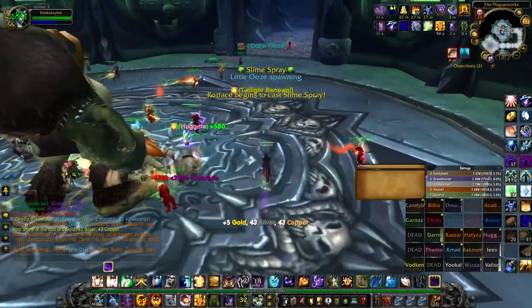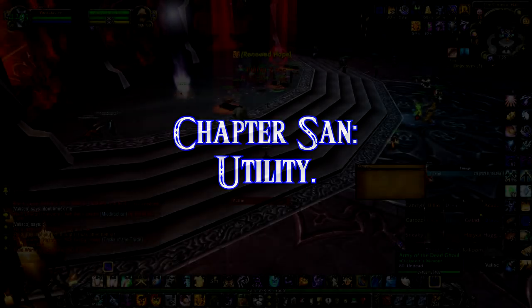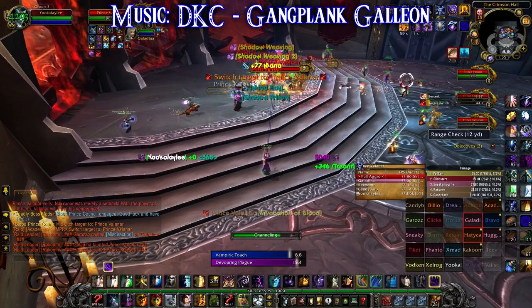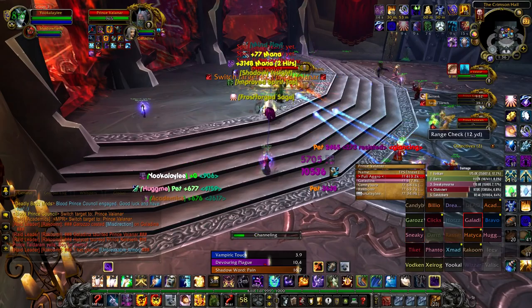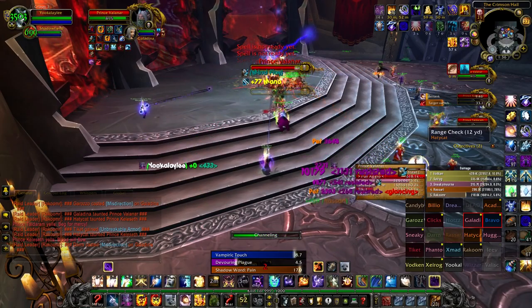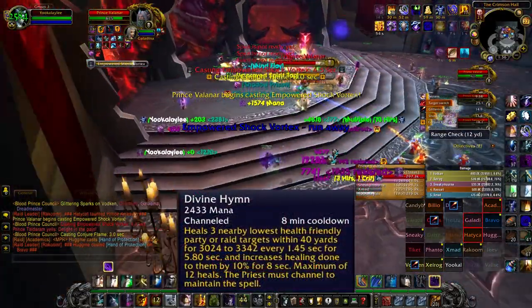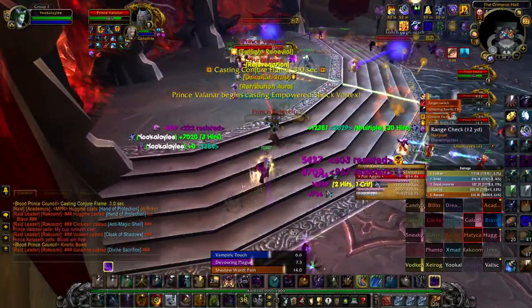Now let's look at the utility that shadow priests can provide. One of the best raid-saving spells in the game has to be Divine Hymn — the amount of times I have seen a near-wipe get pulled back from the brink by a couple of these is significant. And for mana, we also have Hymn of Hope, which replenishes mana to people with the lowest mana percentage.